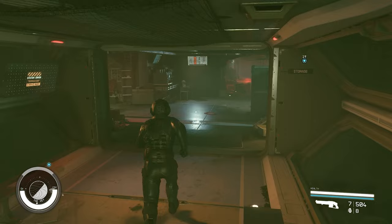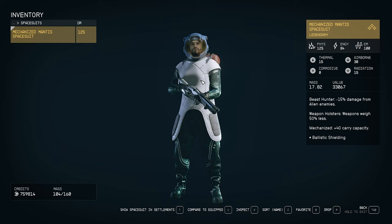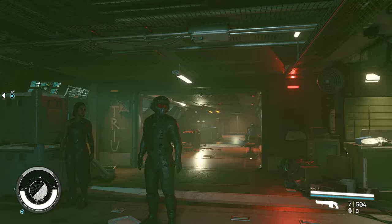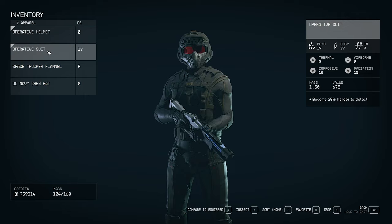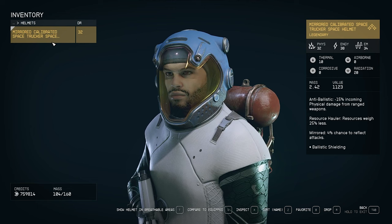A cosmetic tip: you can hide your spacesuit while in settlements. Go to your inventory, click the spacesuit, and at the bottom toggle 'Show Spacesuit in Settlements' off — your apparel underneath will show instead. You can do the same with your helmet: in inventory, click the helmet and toggle 'Show Helmet in Breathable Areas' or 'Hide Helmet in Breathable Areas' at the bottom.